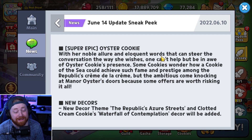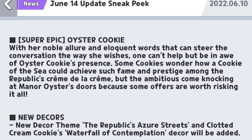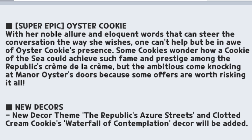Diving into the next part, that's going to be the brand new Super Epic Cookie: Oyster. They've officially confirmed this is going to be the second Super Epic in the game alongside Clotted Cream. It says: "With her noble allure and eloquent words that can steer the conversation the way she wishes, some cookies wonder how a cookie of the sea could achieve such fame and prestige among the Republic's crème de la crème. But the ambitious come knocking at Mayor Oyster's door, because some offers are worth risking it all." We find out she's actually a mayor of the Crim Republic — very cool!